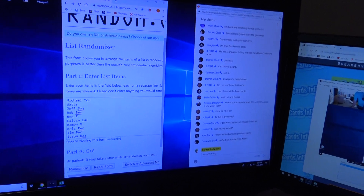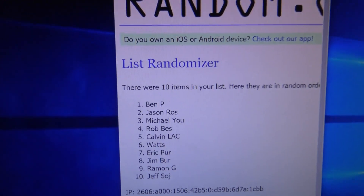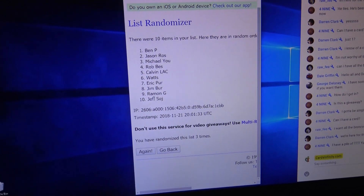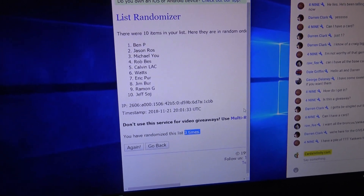It appears that these videos are running kind of long when you go by the numbers, so Ben P will get top billing in this one. Jeff Soge, you will get the 10 spot. The nine and the 10 were two of the best numbers in the last break, just going by the letters and numbers. We'll see how this one works out.